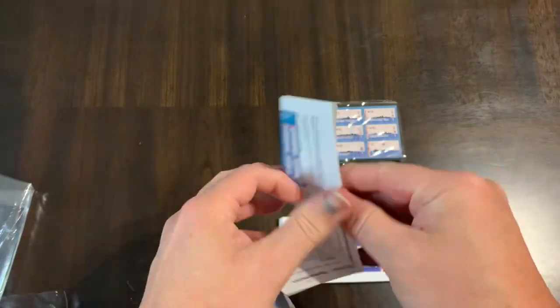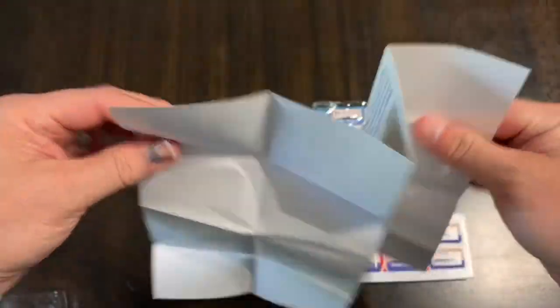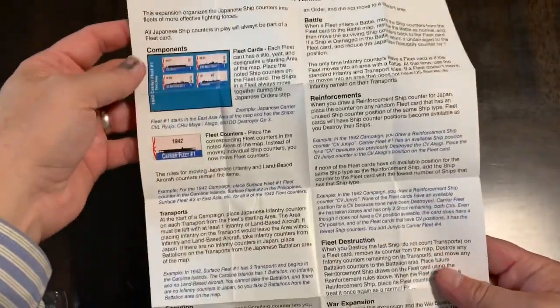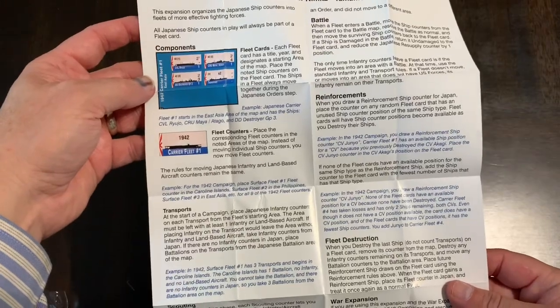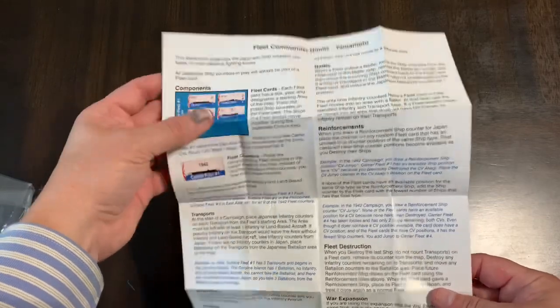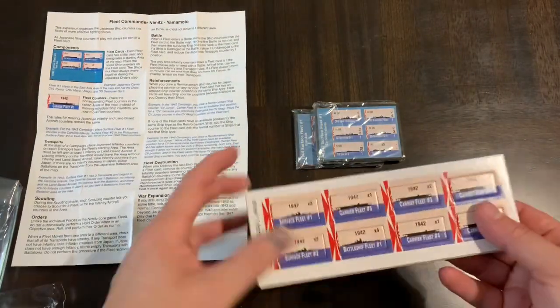Let's take a look at those first. And then you're going to have some counters, which I would imagine are the fleet marker counters. So here are your rules. They're one-sided, dual column, color, with some examples in blue. There are your rules for using these cards — these fleet cards and counters — adding them to your gameplay.